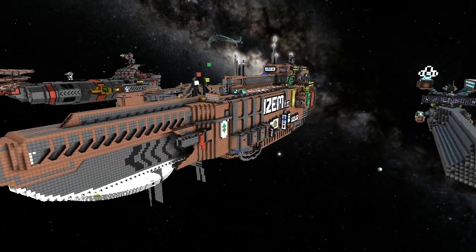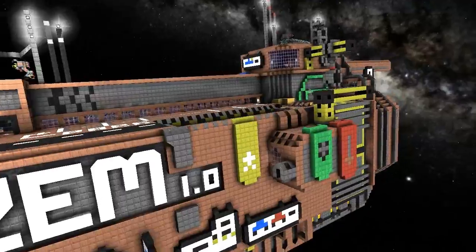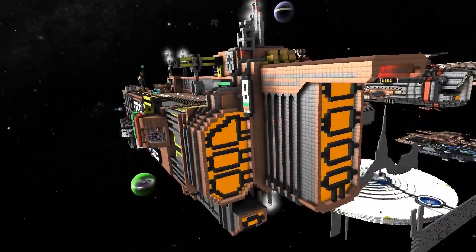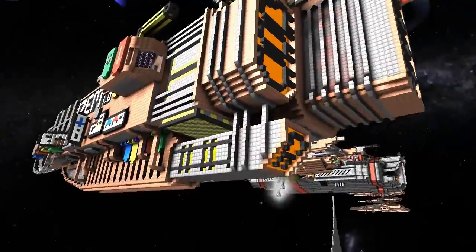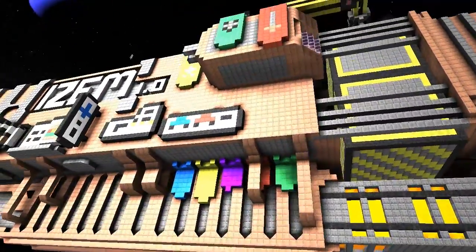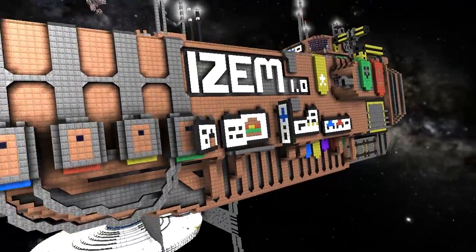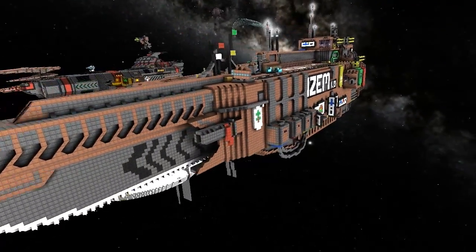Welcome back. Today we're looking at the iSM1, and I've got Asman here who is the creator of the ship. Before he tells us about it, I want to talk about the variation in the color, which is very rare. People tend to stick with a strict color scheme, and it's really nice to see somebody using lots of different whole colors because it really spices things up. Realistically, ships would be a little bit more colorful.